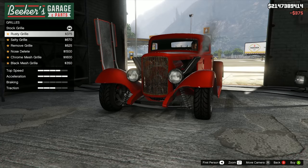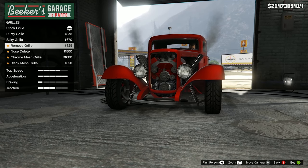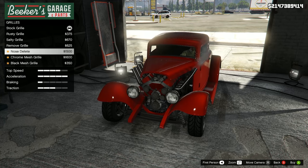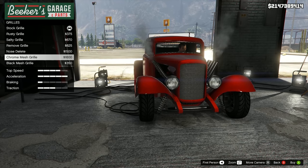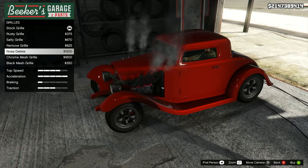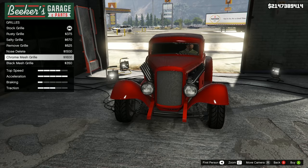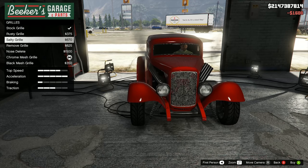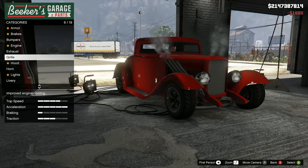Grill - we've got the rusty grill, the salty grill which is also kind of rusty, we can remove it which looks kind of ugly, nose delete which doesn't look too ugly, chrome mesh which is VIP as, and then the black mesh as well. I'm kind of a fan of just completely stripping the front end of this. Hood - we can remove the hood, triple intake bug catcher which is just huge, single intake, and then high rise ram pipes. I'm going to leave the hood on to stick with my VIP build.